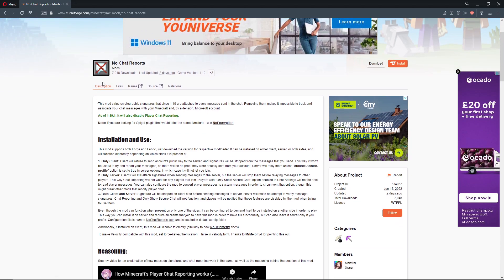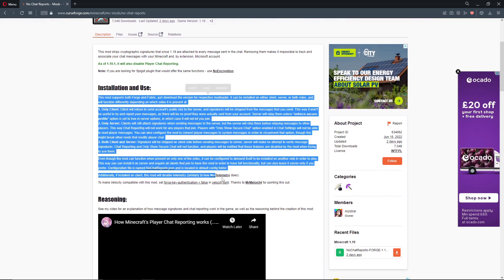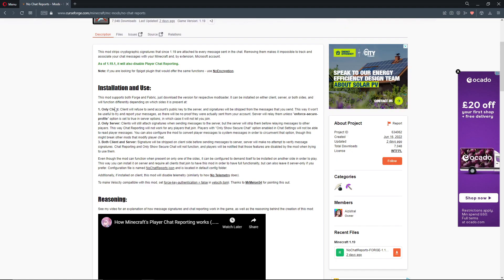As you can see, it's a mod that basically removes the signatures or bypasses them due to an exploit within the chat reporting feature. As of 1.19.1 it also disables chat reporting or player chat reporting. This is basically what it does and how it works. You can have it on your client, if you run or own a server you can have it on the server only, or you can have it on both.